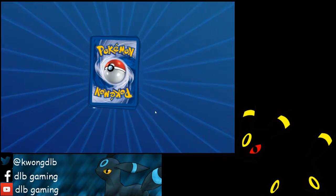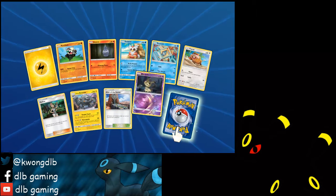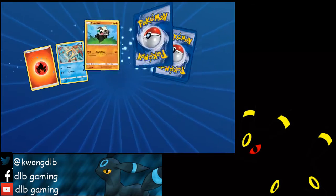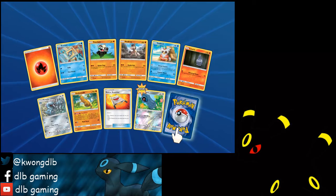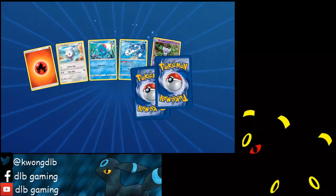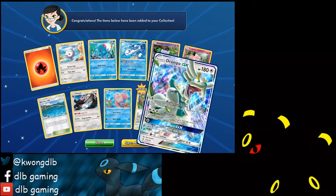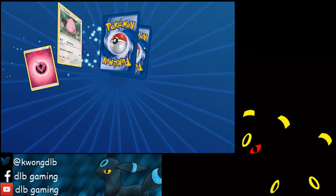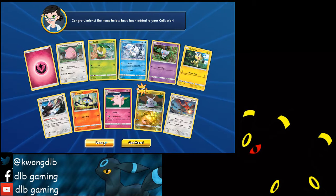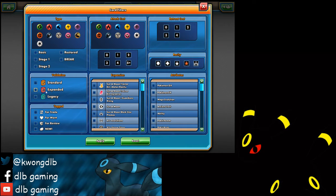Our fourth holo Drampa. Three more packs after this one. We're still missing Garbodor though — I still don't see any Garbodor. Beldum reverse holo, Oricorio. Brooklet Hill, Gumshoos, Talonflame. That's it — that's it for the pack opening!